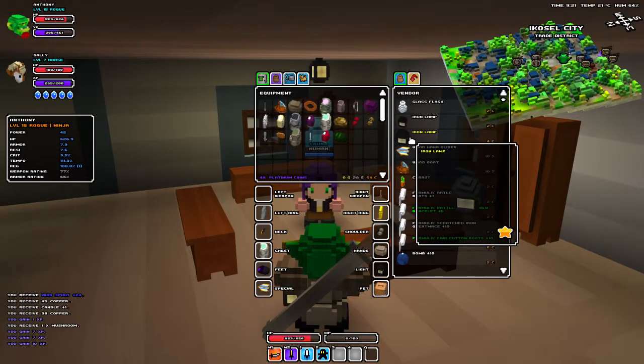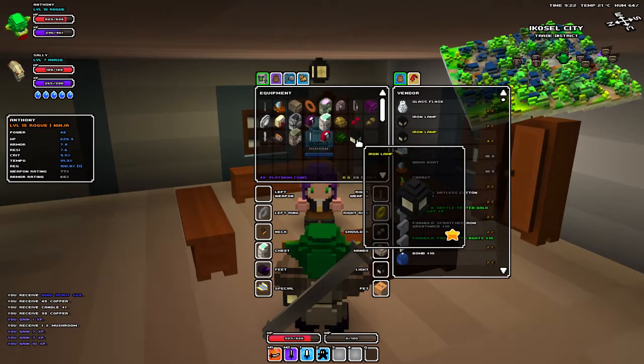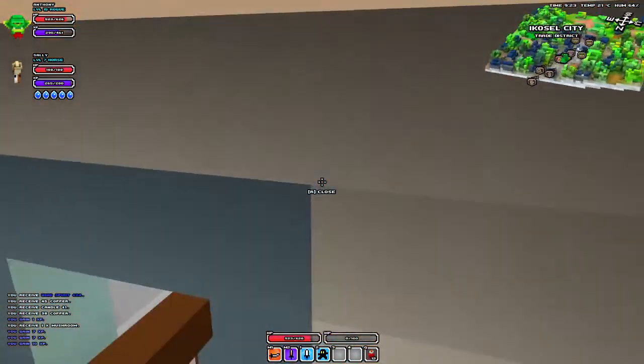Right here is one of the iron lamps — you want to buy that one. It's only four coins. Exchange it out. Now look at that — look how bright it got!